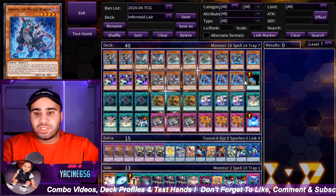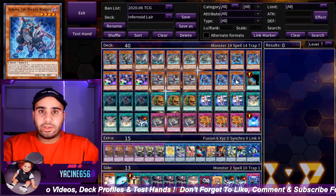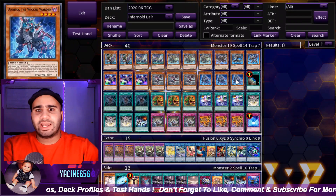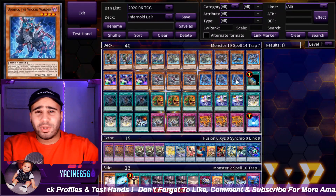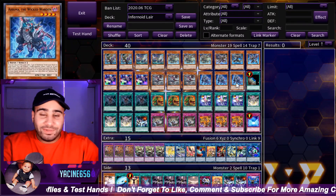Arima, just for multiple copies of Lair, but it actually has an effect of its own. You're not really searching like a dark monster with 2000 or more defense — forget it. Like, you can search Diabolos and the Dark Lord monsters, which is the notable thing, but it's obviously not gonna come up most of the time.